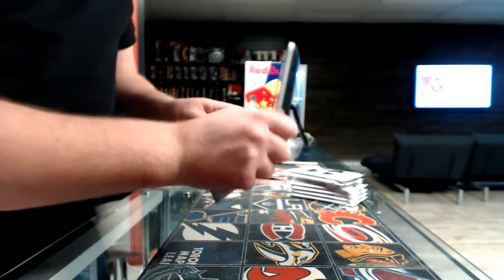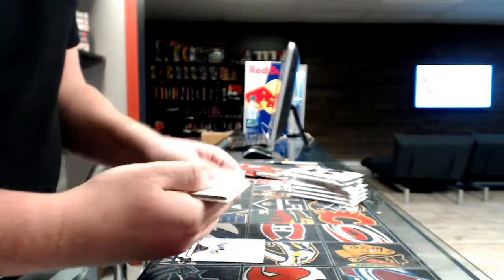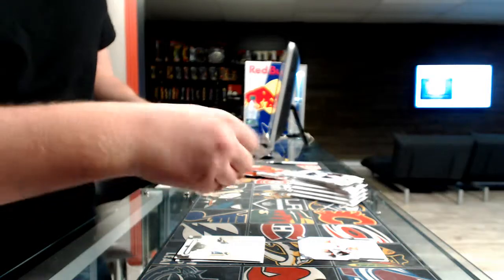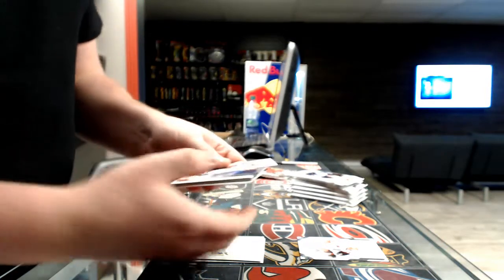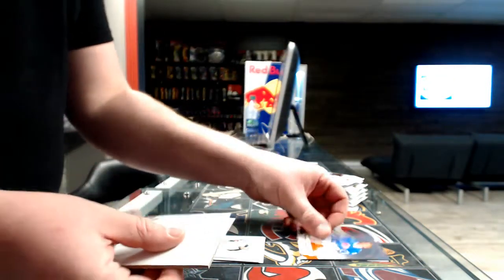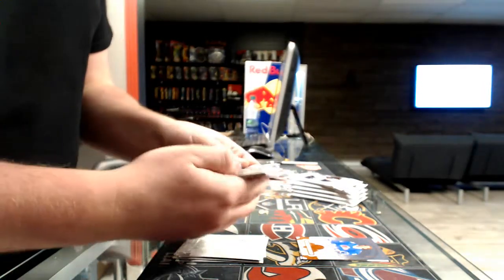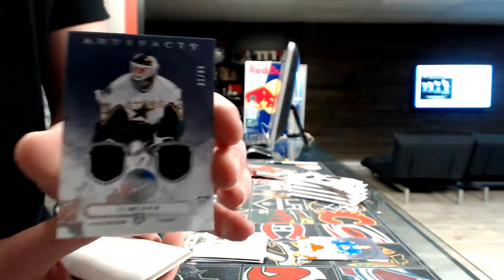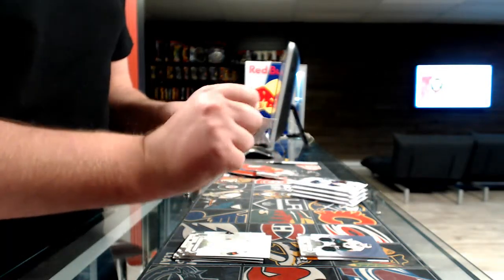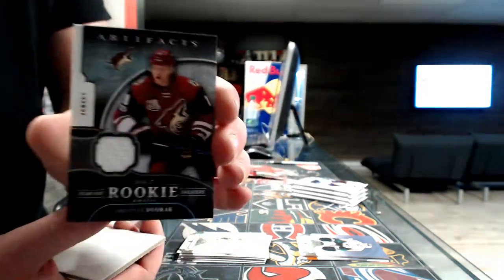Box 2, pack 1: we start with an Artifact ricky out of 999, Ottawa Senators — Colin White. Next, a base guard out of 55, Colorado Avalanche — Guy Lafleur. Third pack: dual jersey out of 99 for Dallas — Eddie Belfour.